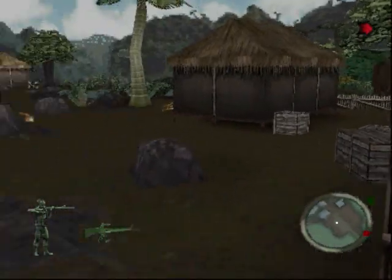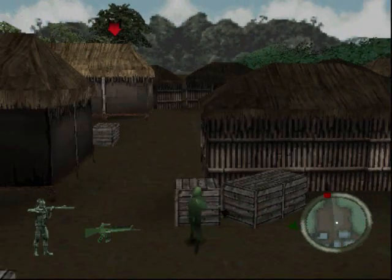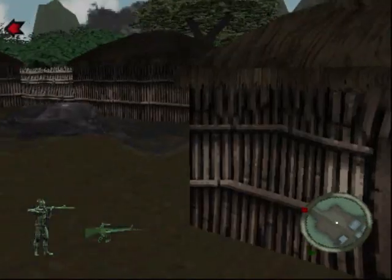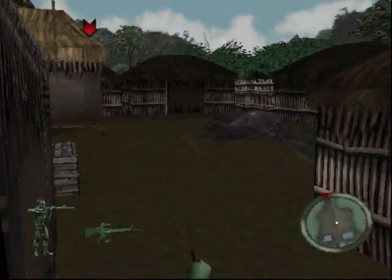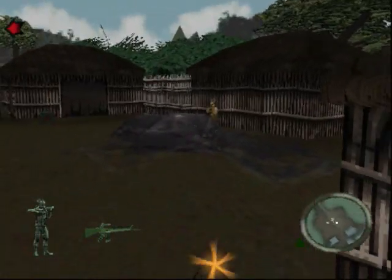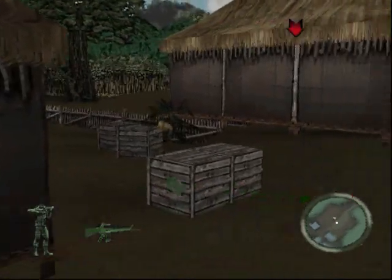If I had a grenade I could throw it over the wall and kill him, but I don't. We'll go ahead and go — I don't see much difficulty in this mission so far. But just checking around, make sure. I don't see anything else, so let's advance. I moved a little bit too far and spawned him. It's no biggie — I can take a hit or two. I got a few more medkits in the back there I can pick up.